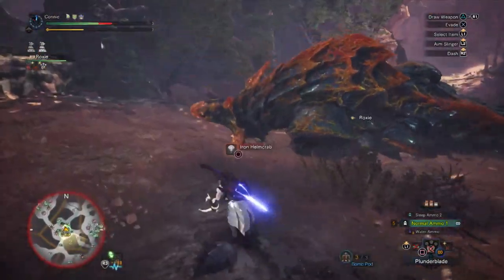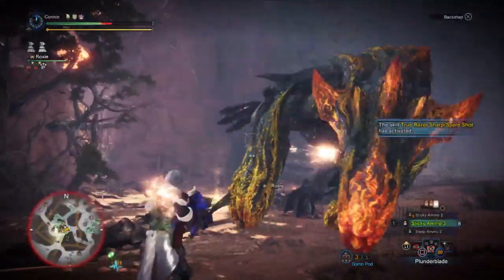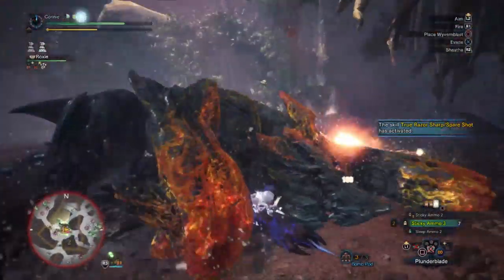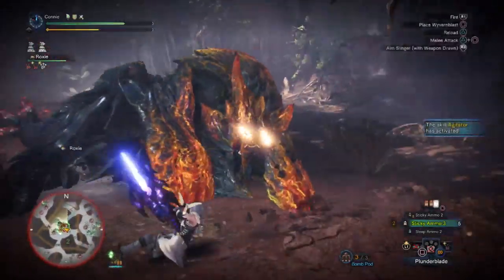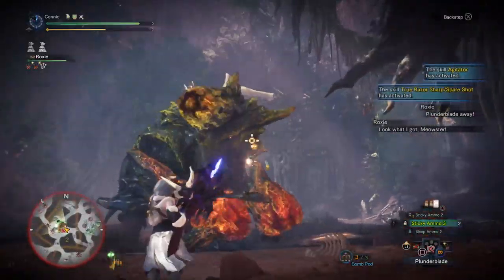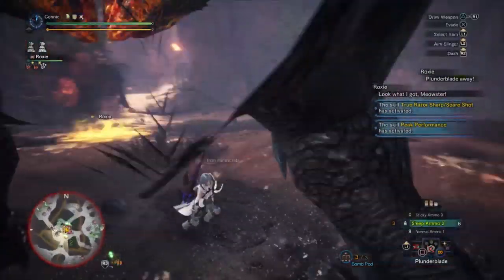Once it's on the ground, I like to pepper it with Stickies. Stickies will do a fixed amount of KO damage — it doesn't matter if you have Attack Up or not, although it is affected by Slugger, of which I have a little bit. You can see it doesn't take many Sticky Ammos to knock this guy out. While he's down, I tend to pepper him with more Sticky because I'm trying to just break that Pounder on his head. Now that I've got my two Flintshots out of the way, the next step is to put it to sleep.